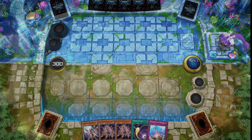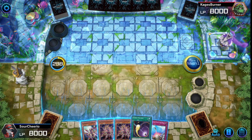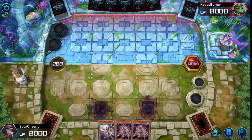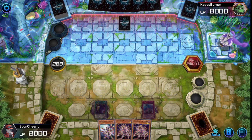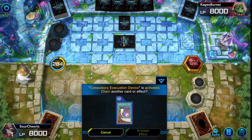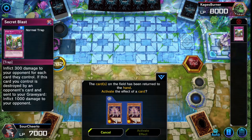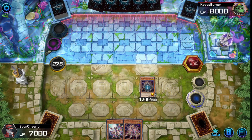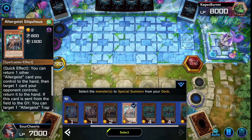We open up to the GOAT of hands. Cosmic Cyclone is for those backrow decks. We've got Compulse to bounce a card back to the hand, and Multi Faker, which is the strongest card in the whole deck. At this point I can't tell if I'm facing a starter deck or an actual deck, but we're going to combo up anyway.